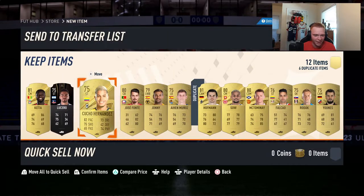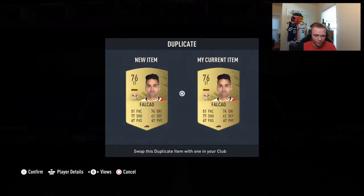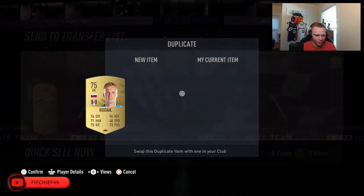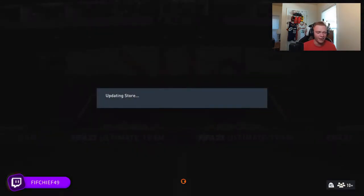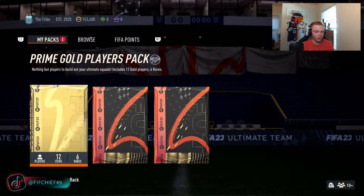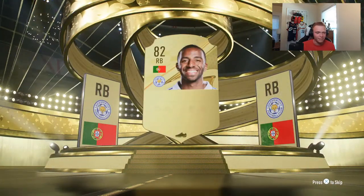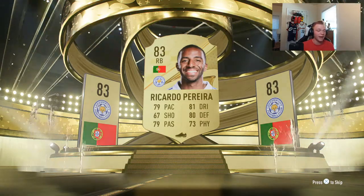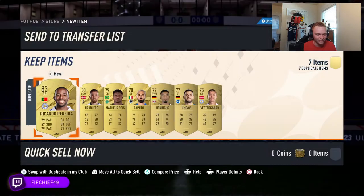The worry is that we're going to get a bunch of duplicates, but if we get a ton in one pack I'll build a couple of two player packs. Looks like we already have a bunch of dupes here, unless these are tradable. We get Portuguese right back Ricardo Pereira — this guy might be the most commonly packed card in the game. He is literally in every single pack I open, and yep, untradable dupe.